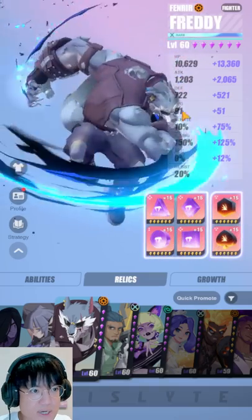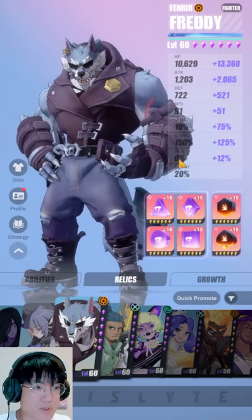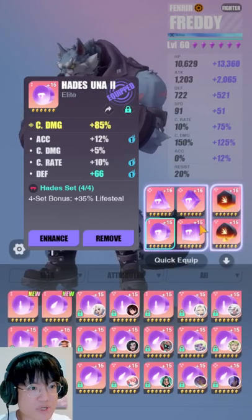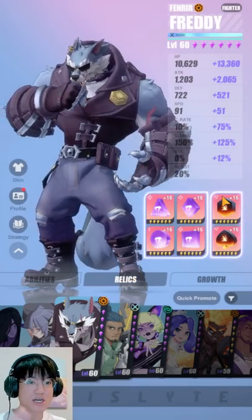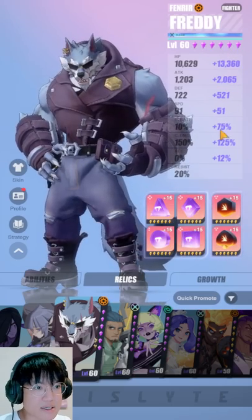Now moving on to Freddy. I do use him a lot in APAP, strictly only in APAP and maybe possibly in PvP as well to deal with Hylde mostly. Here are his stats. Just make him a bruiser — the way a bruiser functions is with crit damage, attack percentage, and HP percentage. Just give him a good chunk of attack power and defensive stats and he's going to perform very well. He has good HP, good attack, good speed, good crit, and good crit damage — that's all you need for him.